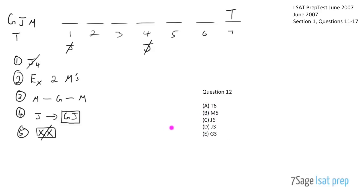Question 12 asks which one cannot be true. The answer is T in slot 6 - this is a freebie question. Why? Because T is already in slot 7, and no destination can be scheduled for consecutive weeks, so T cannot also be in slot 6. Hopefully you recall that rule quickly. It might have been helpful to write 'T slash' under slot 6, but it can clutter the board.